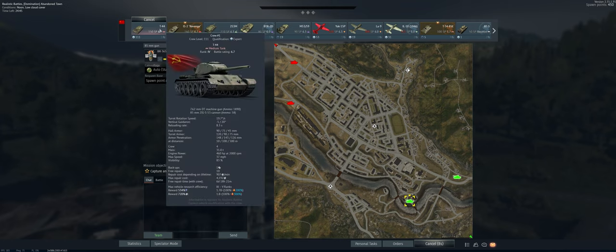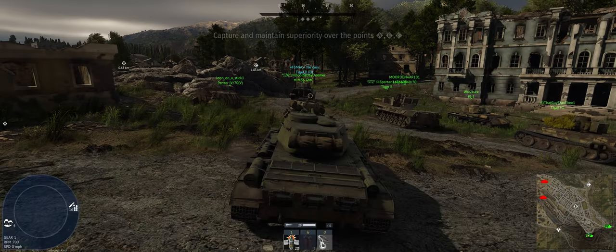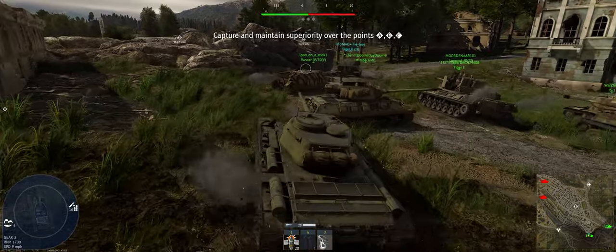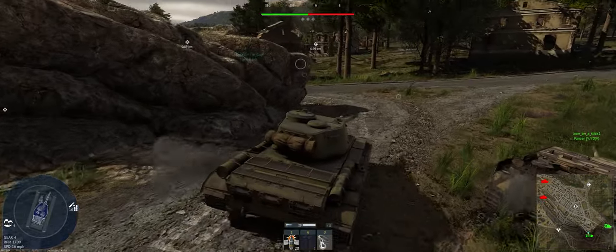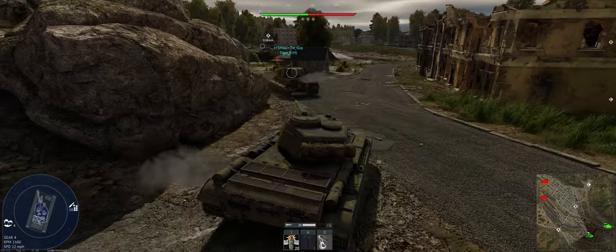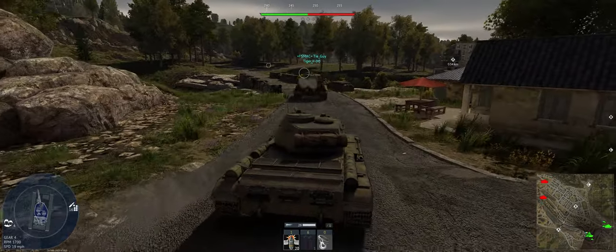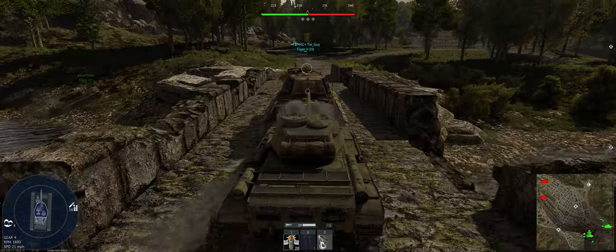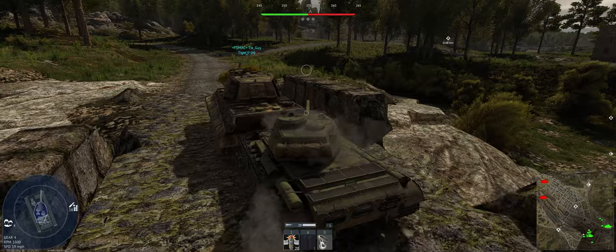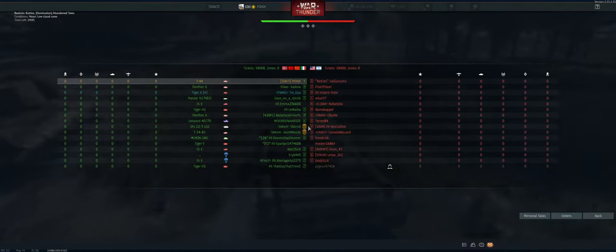Alright, so the map is Abandoned Town. We have a full down tier — I haven't seen that in a while since I've been playing reserve. We're going up against America and Israel. We're going to take the left hand spawn and go towards Alpha. That's the one thing about playing reserves all the time: every time it's a full up tier, that's the only way it can go.